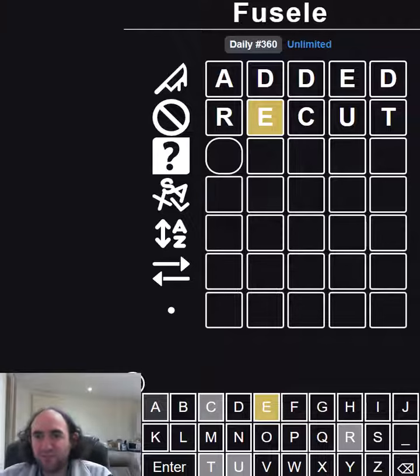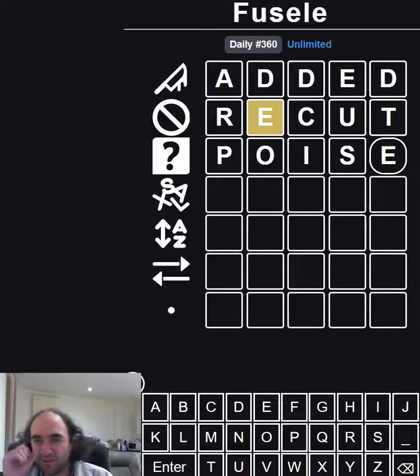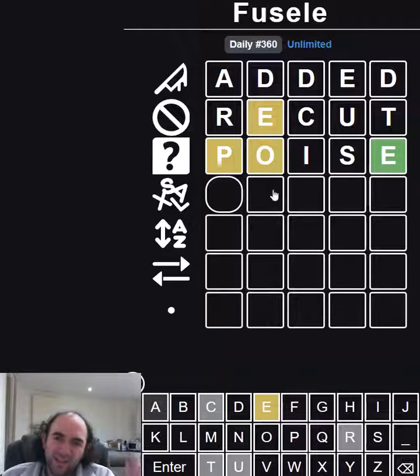Let's assume that the E is the last letter, so let's try 'poise.' That feels like a useful word — it tries for remaining vowels. Interesting. So one of them is a lie. It's more likely that we've got an O than a P, so I think it's fairly likely that the P is the liar here.